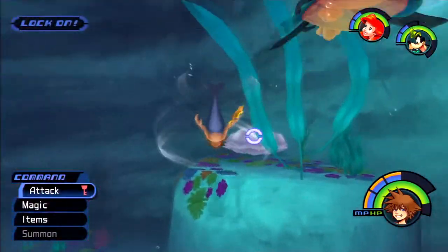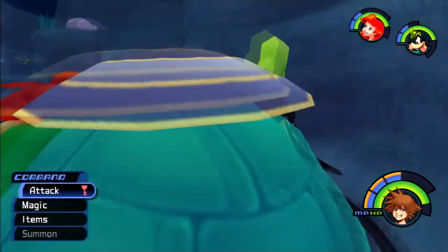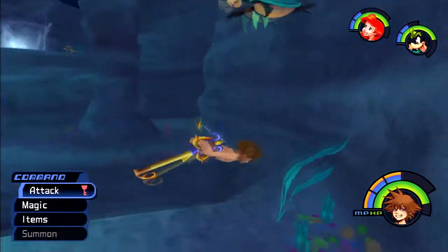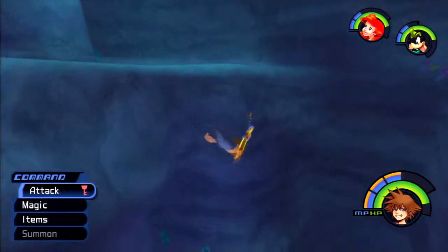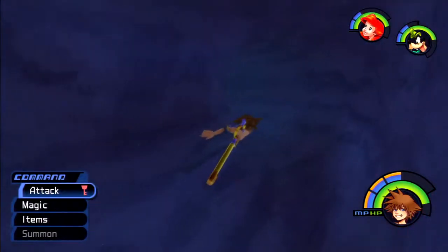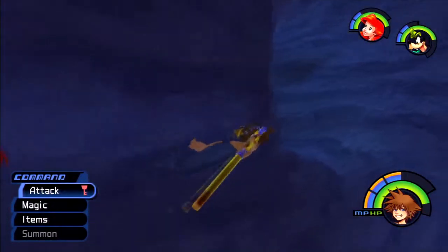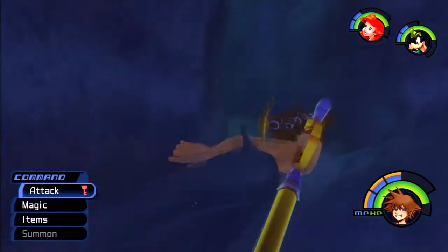I just want to get what's in this sweet seashell. That's actually another nice thing — once you lock on to something, you automatically swim towards it, which makes it cool so when you're getting the seashells, it's not really annoying trying to point yourself in the right direction. You can just lock on and the game will swim right at it for you.